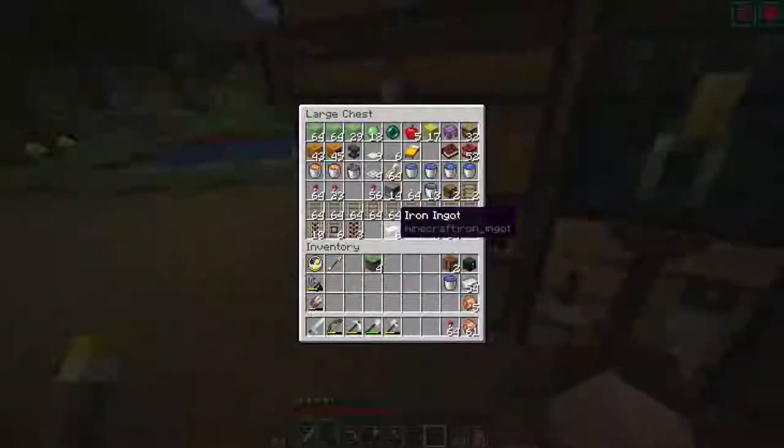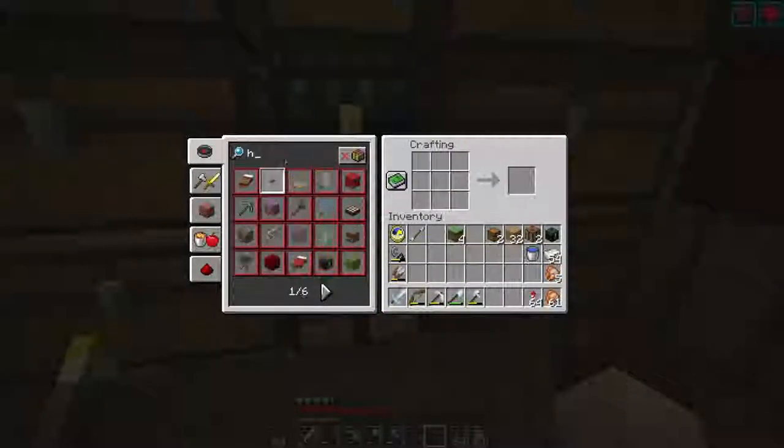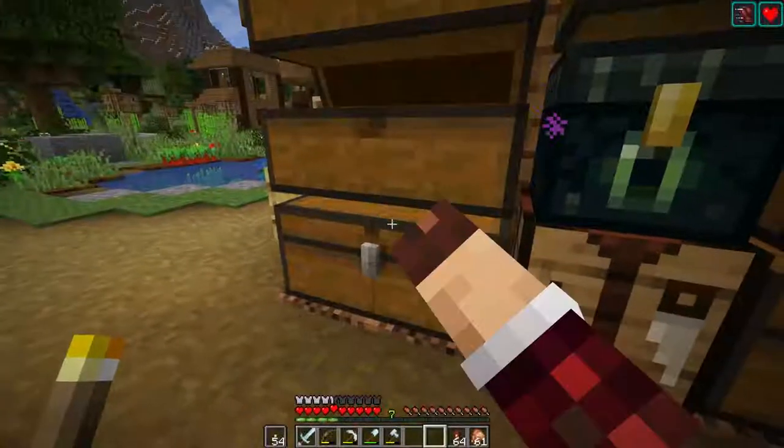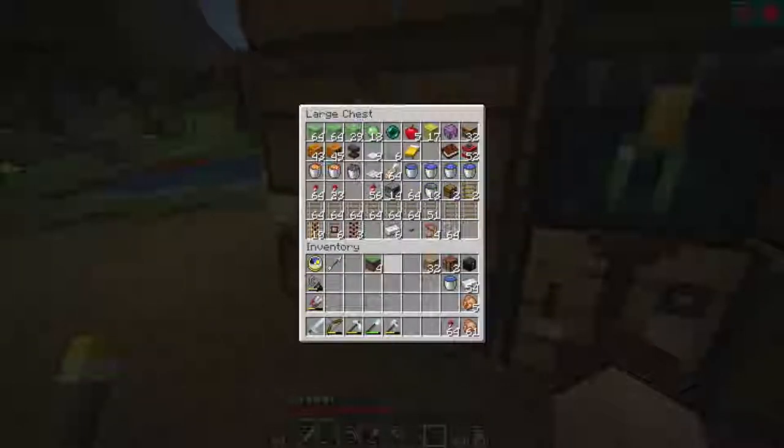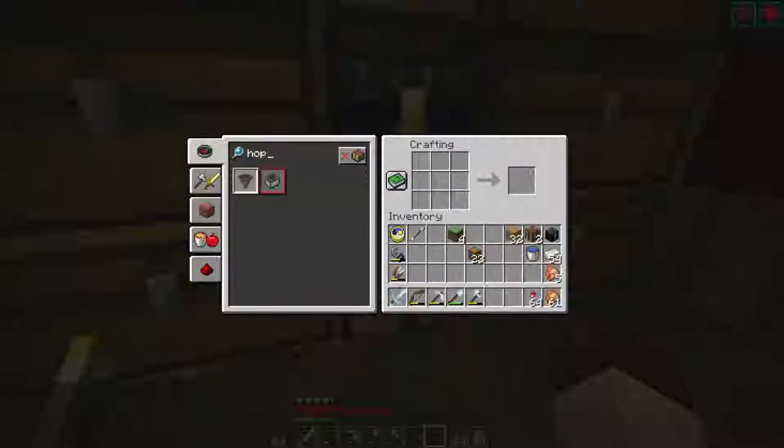I'm definitely gonna need more hoppers. I never use trap chests — can you turn trap chests into hoppers? Let's find out. You cannot — well that sucks. Ever since they updated chests I don't need the trap chests anymore, so I guess we just have to make some chests. I do have some already crafted. Let's make as many hoppers as this will let us — I feel like 28 hoppers should get us most of the way there.